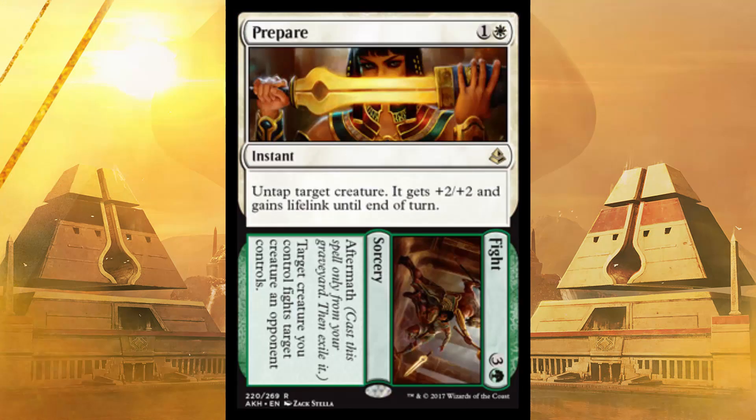Prepare//Fight: untap target creature, it gets plus two, plus two and Lifelink until end of turn. I don't even need to say why that's good. The Fight half makes two creatures fight — who cares.